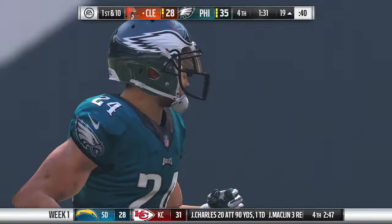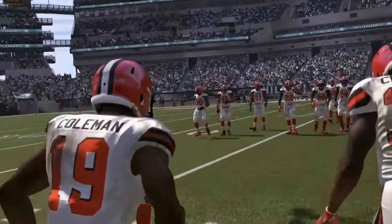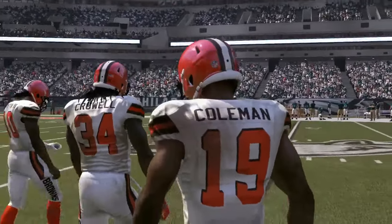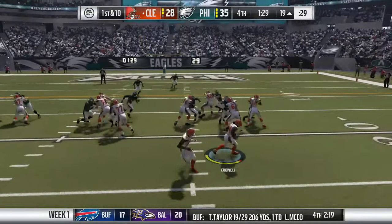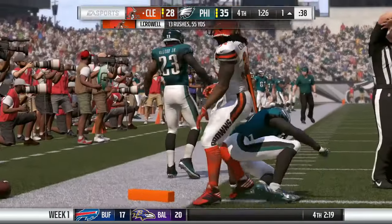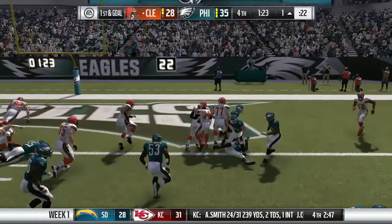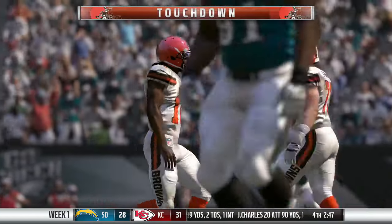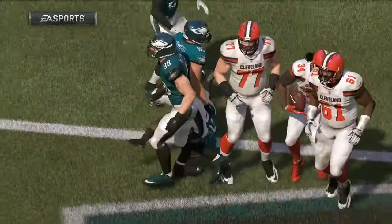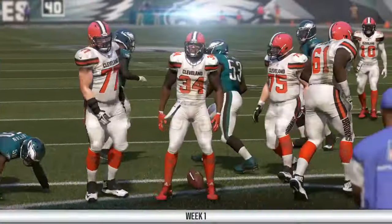Ryan Matthews' rare fumble in the red zone gives us first and 10 at the 19-yard line. RG3 comes on with Corey Coleman and Isaiah Crowell — we need to score to tie this game and force overtime. Isaiah Crowell gets the carry down the sideline, dives, and gets to the one-yard line. So close to a touchdown — Crowell has over 50 yards rushing on the day. On first and goal he runs it in for the touchdown! It's now a tie game pending the extra point — a spectacular Cleveland Browns comeback.